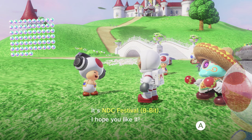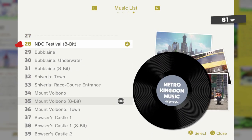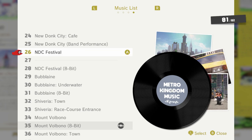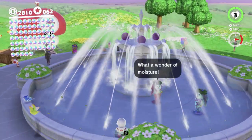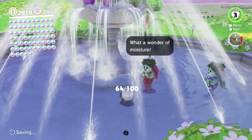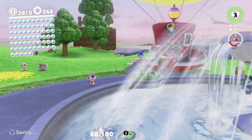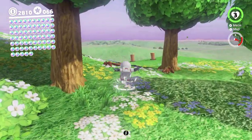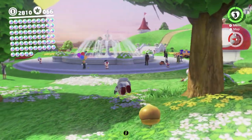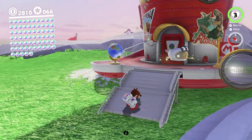You get the 8-bit version of Jump Up, Superstar by doing that. We're still missing one song though — something to do with the NDC Festival apparently, but I don't know what it could be. We did the festival, we heard the music from the festival. We should have everything at this point. Maybe there's something later in the game that I forgot about that gives you one. I'm gonna grab this seed over here. I think I'll wrap up the video here at about 36 minutes — gonna cash in all of these many, many moons. They turn back into moons when you cash them in instead of being stars, for some reason. That's weird.